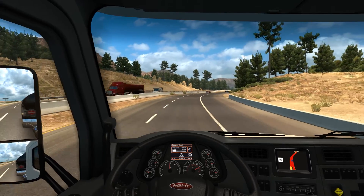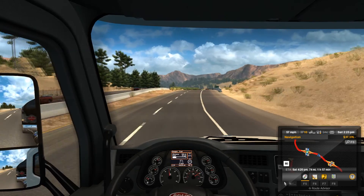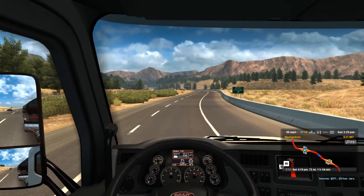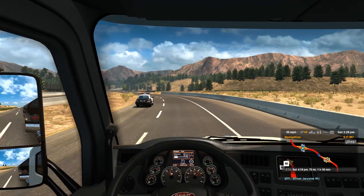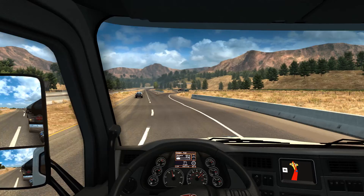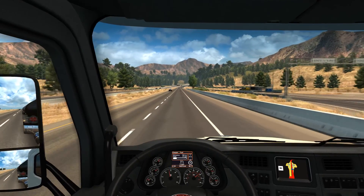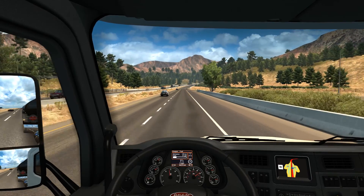We've got 186 miles of fuel remaining apparently, and we've got 74 miles remaining on the trip, so that's alright. Income $511 - okay, well at least it's something. At least we don't have to go on there.